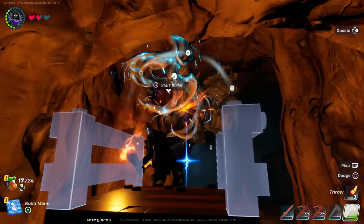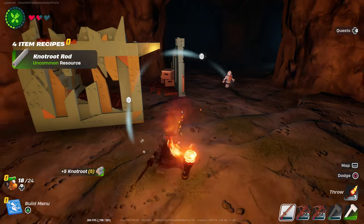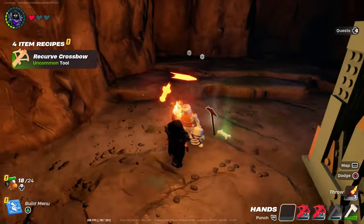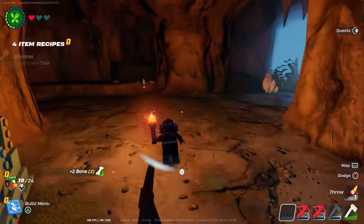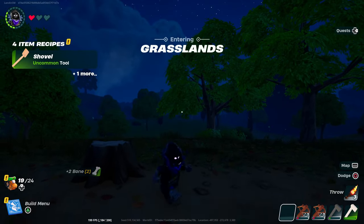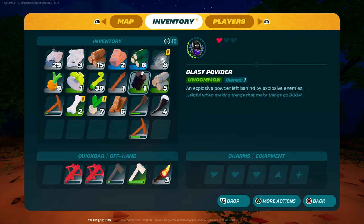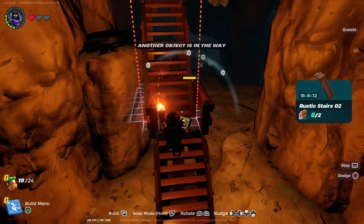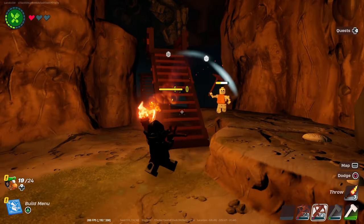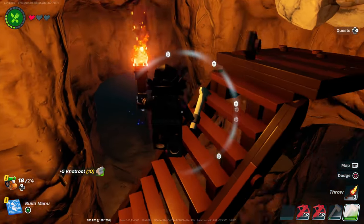I don't know why this cave doesn't have any knot root. Oh no, skeletons — I don't want to fight the skeletons, but if I have to, I will I guess. Ow. My thing broke — get out, retreat! I need to eat something. Oh, I don't have any food. Okay, I only got five so I need to go back in. I think they saw me. I can use my crossbow. All right, boom — we got 10! We got the knot root.